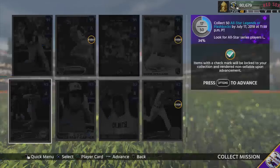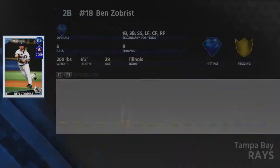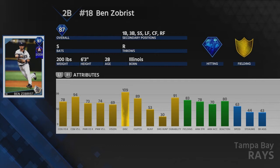I'll probably put Bautista in center and put Dale Murphy on the bench. The final event reward from Split Squad 2 is the 87 overall Ben Zobrist. He can play every position except catcher. He's got 78 and 94 contact with 73 and 74 power, 69 vision, good fielding — overall a very solid card. He excels at getting base hits, drawing walks, and performs better with runners on base.